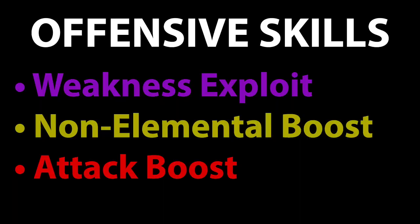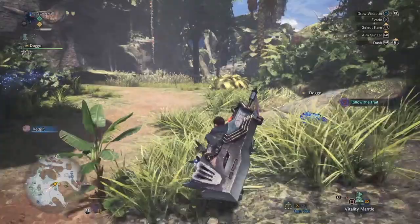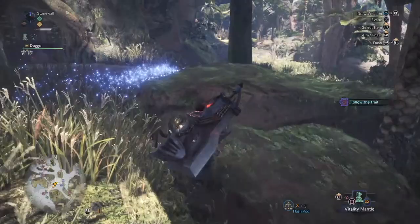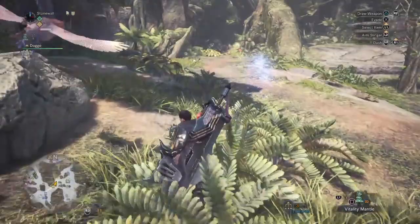We're going to start with the offensive skills, where the obvious clear-cut winner is Weakness Exploit. Weakness Exploit level 3 is easy to get and gives you plus 50% affinity on weak points — and that isn't even fully just their 100% weak points but partially weak points too. Meaning that realistically, over the course of an entire hunt counting hits that don't hit the weak points, you're upping your total affinity by probably about 30%, which is really a lot.